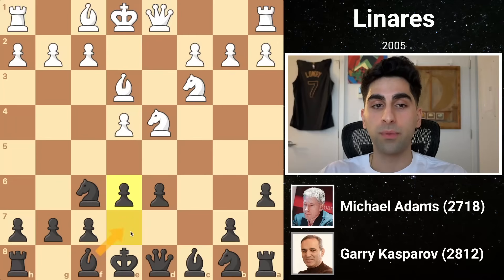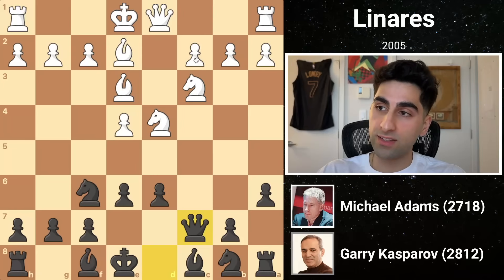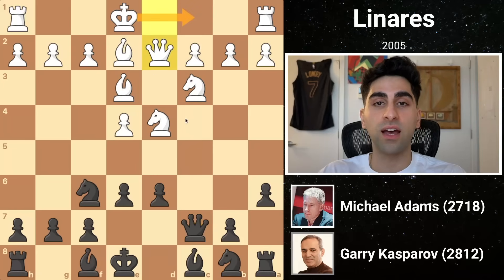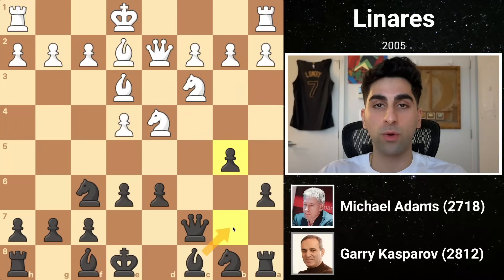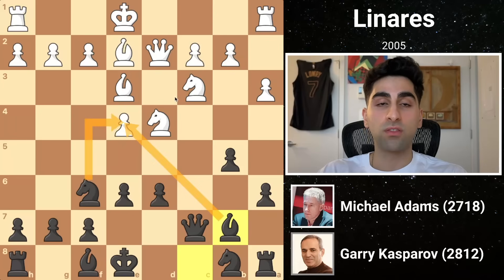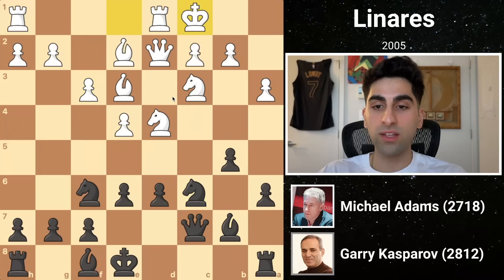White develops his bishop to e2, stopping the black knight from going to g4, and black places his queen on c7, where it stares down the semi-open c-file. White's queen d2 finishes up preparations for the long castle, and black launches his b-pawn, expanding on the queenside while opening the square for his other bishop. White doesn't want to allow b4 kicking the knight, so he pushes a3 before developing his bishop, adding an attacker to the pawn. So white defends with f3. After black develops the knight to c6, white castles queenside, setting the stage for an exciting middle game.